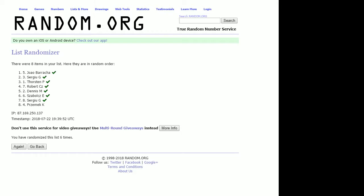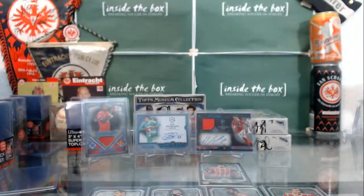The draft order is: Sergiu, Torsten, Dennis, Sabo, Sergio, and Pschemek — sorry Pschemek, you finished in eighth place. Joao, congratulations. Sergio, me, Roberta, Notta. This is going to be the draft order for box number nine. Thanks for joining the break.